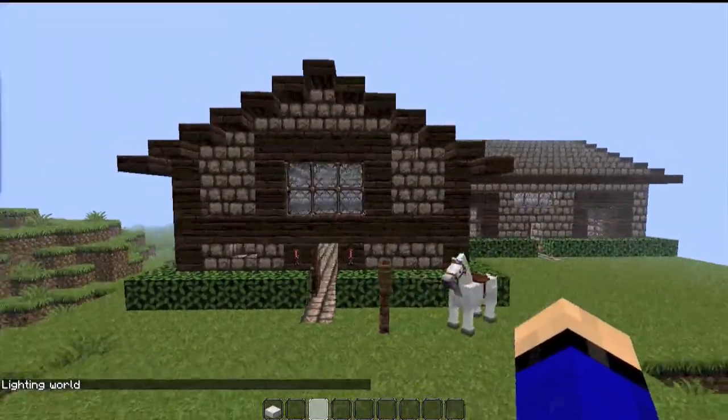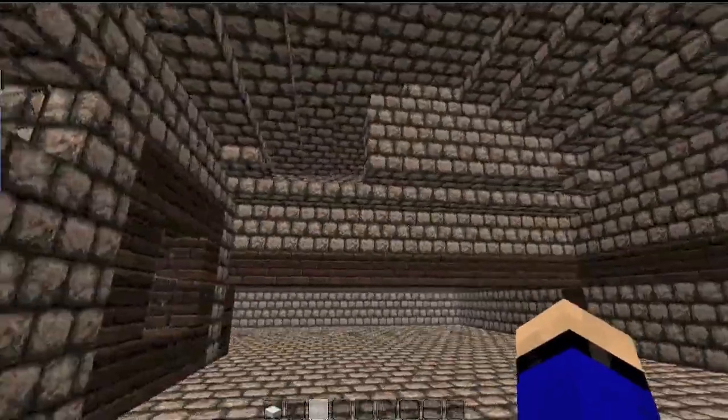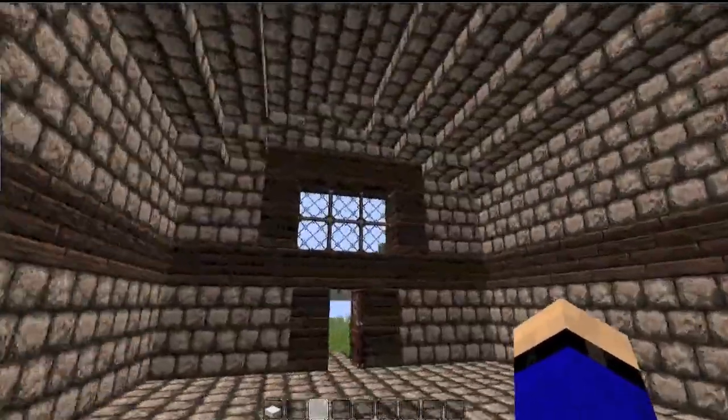It looks pretty cool as far as no torches go, but I like to put torches in my stuff. Anyway, that's how you do it — just slash light with WorldEdit and Single Player Commands.